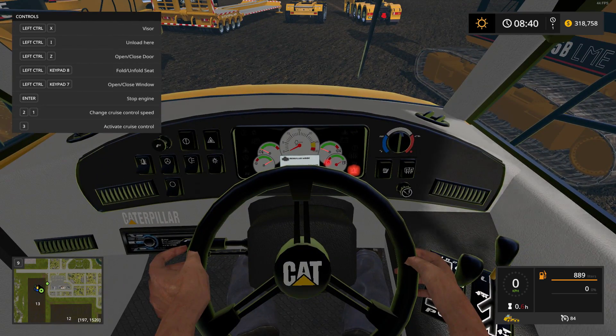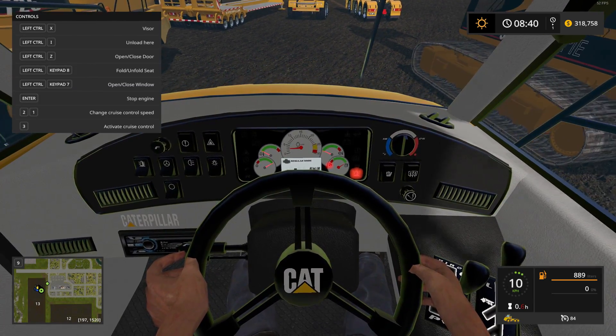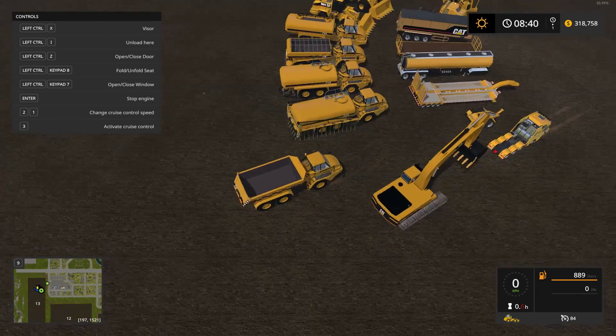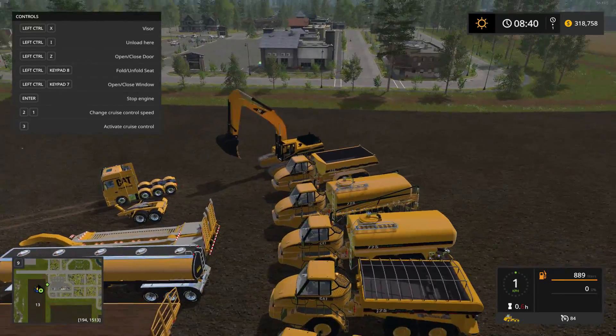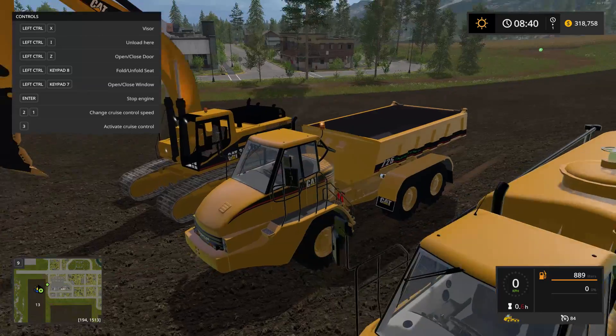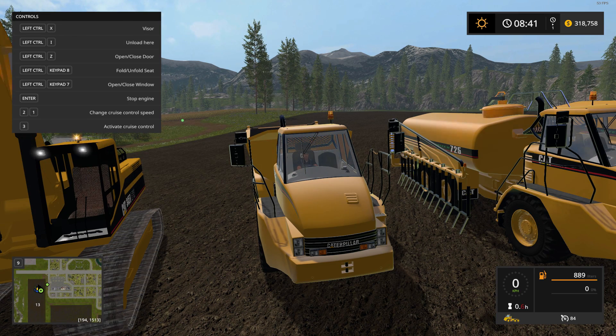The speedometer works, which is cool. We're going to be testing this out momentarily. The beacons work, the horn works great, signal lights and hazards are present, and the lights work just fine.